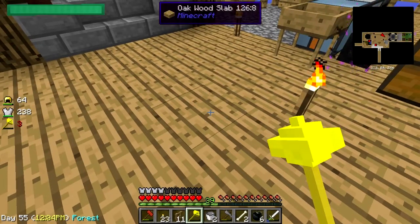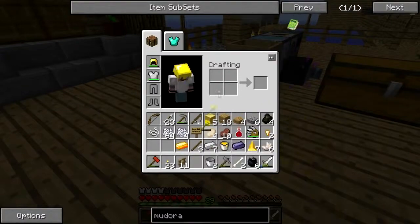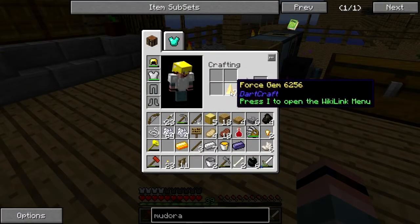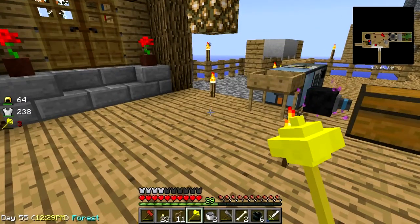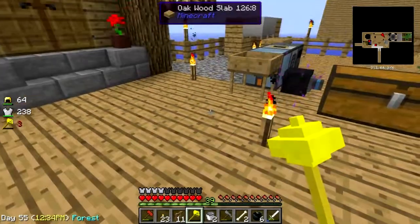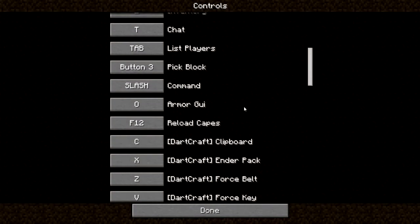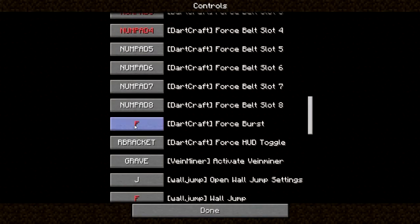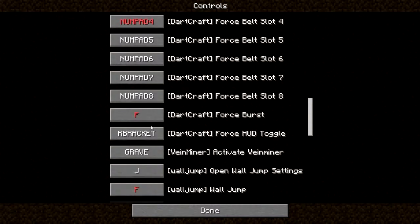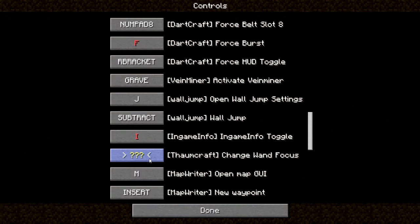Let's see - how do I feed the rod? How do I force - do we craft them together? No. I thought it was F. When all else fails, check the controls - Dark Craft. That is conflicting with something - wall jump, I think not. There we go, let's just do that. It's conflicting with something else. Change one focus - hell if I know.